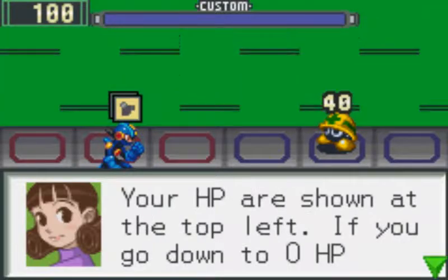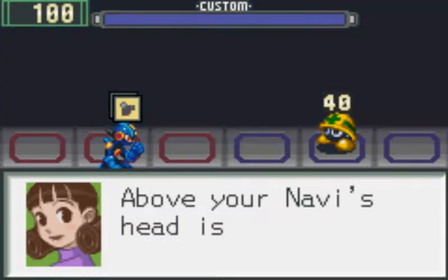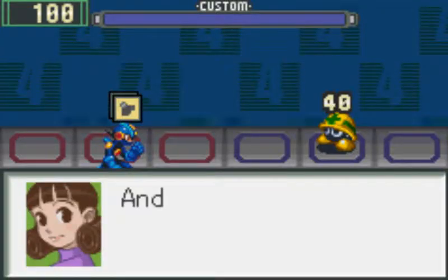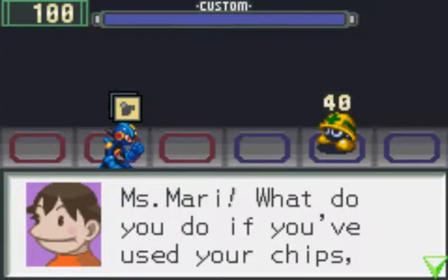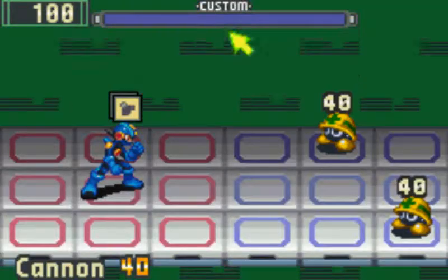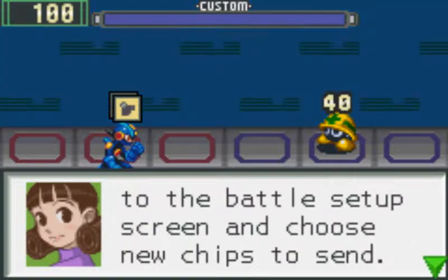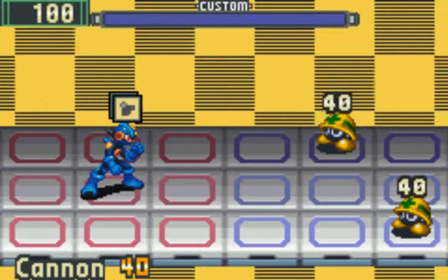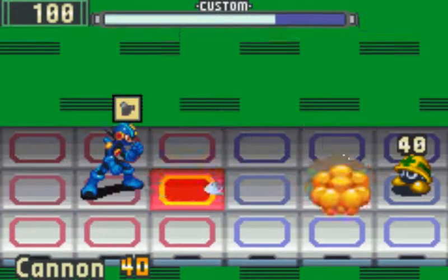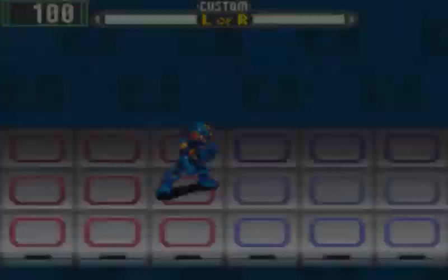'If you go down to zero HP, your navi is deleted, so be careful. Above your navi's head is the chip data you sent — you can only use it once, so be careful. And that's the basic battle technique. Easy, right?' 'Miss Mari, what do you do when you've used your chips and the virus still isn't dead?' 'That's a good question. This is your battle gauge — it slowly fills as you fight. When it's full, press the L or R button, then you can go to the battle setup screen and choose new chips to send.' I guess it's the A button to use the cannon. And there we go. Destroyed.